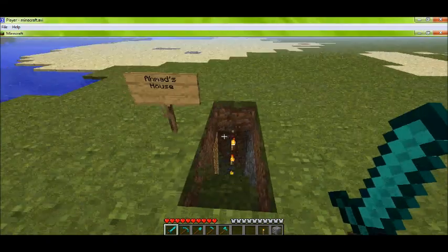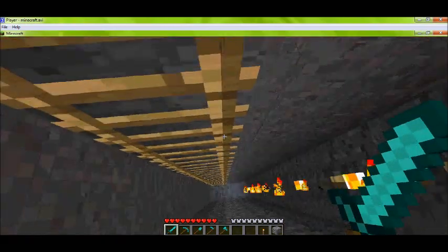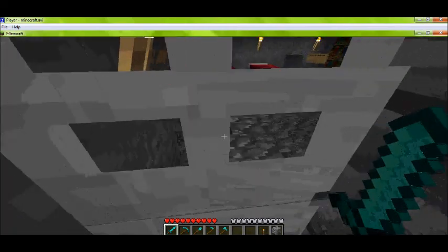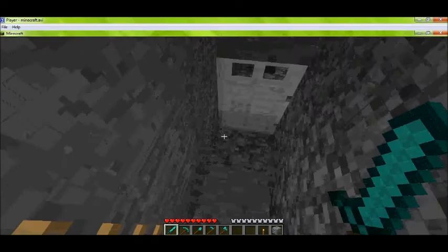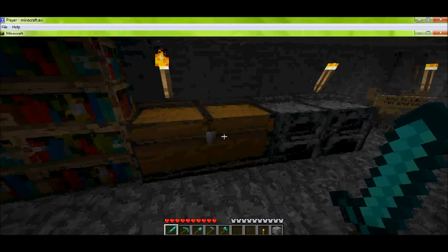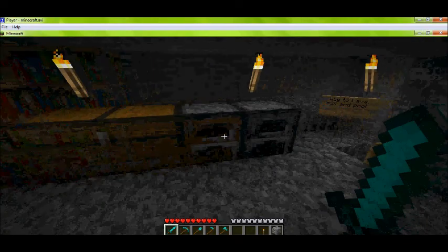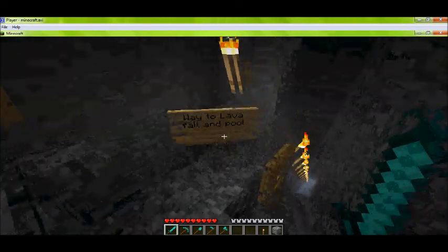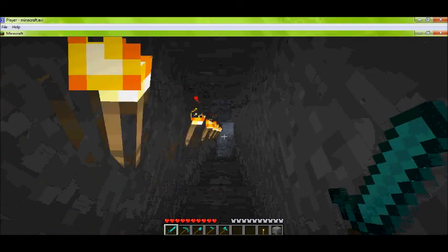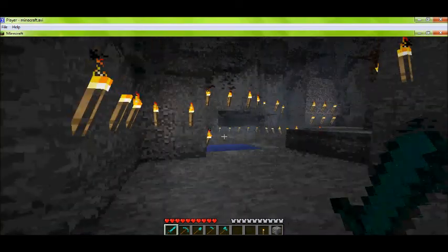This is Ahmet's house, let's go a little lighter way down. This item door — what the... yeah. So we got two beds, some bookshelves, and a chest — I forgot what it's named — and two furnaces. Over here there's lava and a pool.